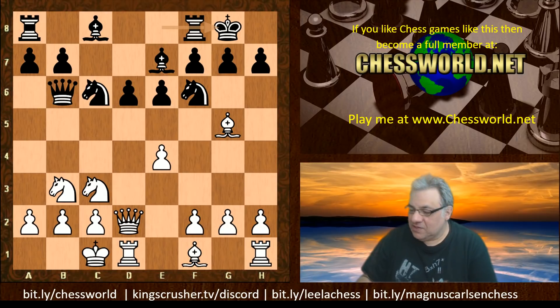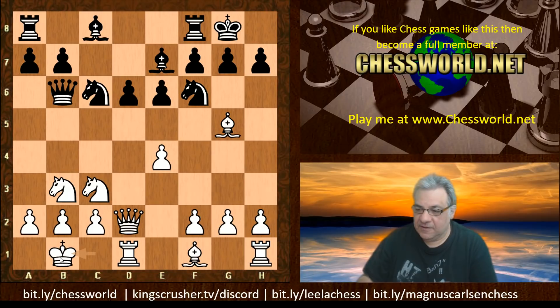Usually in opposite-side castling situations, speed is of the essence to get lines open to the opponent's King. We have a prophylaxis-style move King b1, then Rook d8 — and now this is already quite nifty.